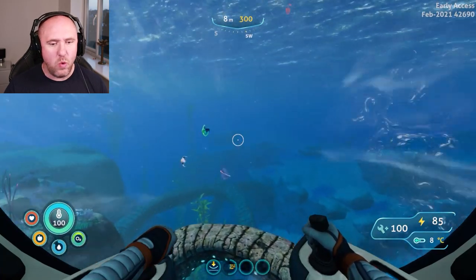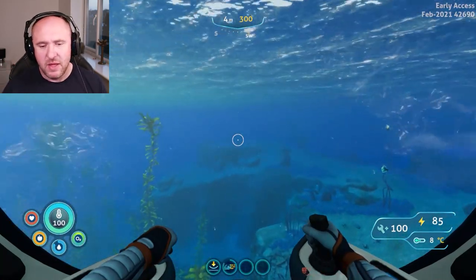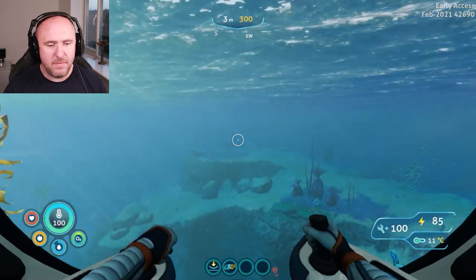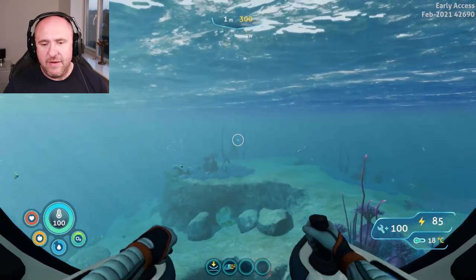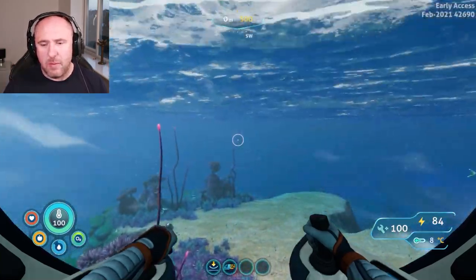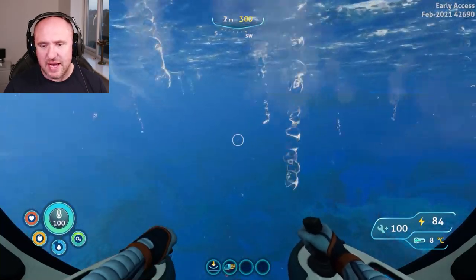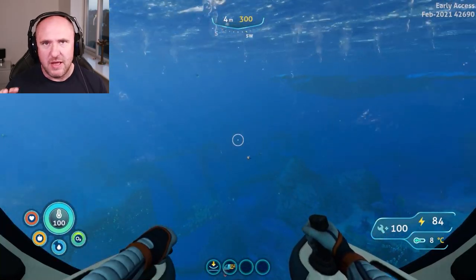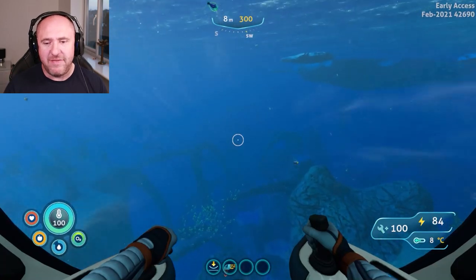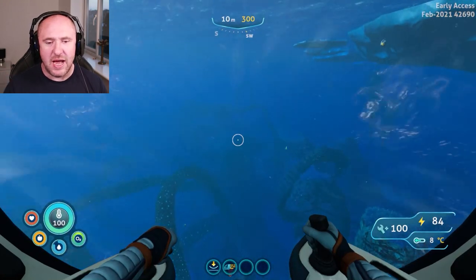Once you hit 550 meters from the beacon, just drop down. If you've got Depth Module Mark 1 and that's the way you're going to go, you're probably going to need the ultra high capacity tank. You're going to want to venture with fins — I would definitely recommend fins to get some speed, just in case you run into the squid sharks.